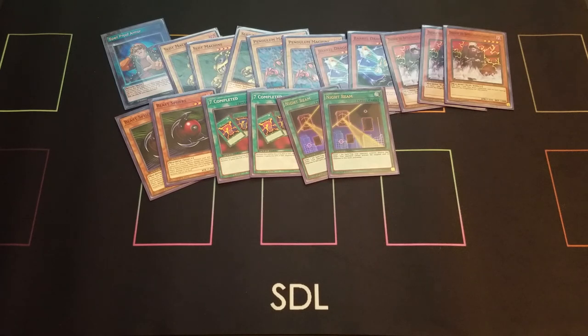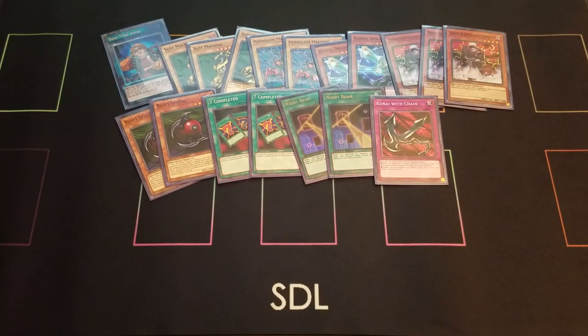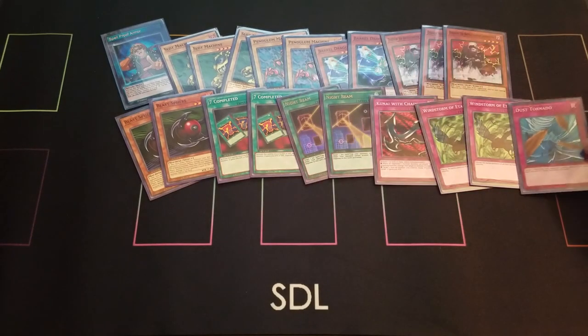Moving on to traps — just three traps. I run one Kunai with Chain and two Windstorm of Etaqua. Some people might run two Kunai with Chain and one Windstorm. Kunai with Chain is good to equip to something like Decoichi since its attack is only 1400, though with Seven Completed it reaches 2100. Windstorm is great if your opponent has a large field and you need to buy yourself a turn to get your board set up — it changes the battle position of all monsters to deflect attacks. The last trap is Dust Tornado. I really value magic removal in the current meta, and a lot of people run back row like Windstorm, Kunai, and Security Orb, so I like Night Beam and Dust Tornado to clear that back row.